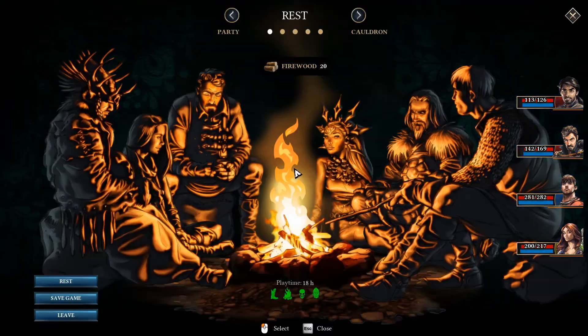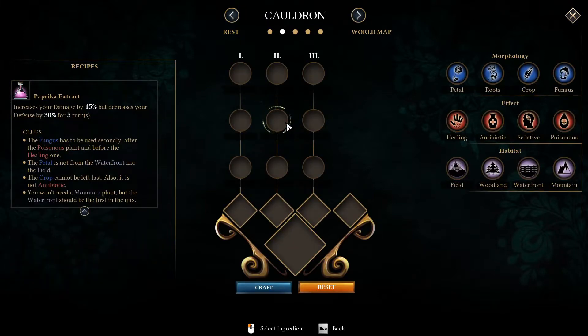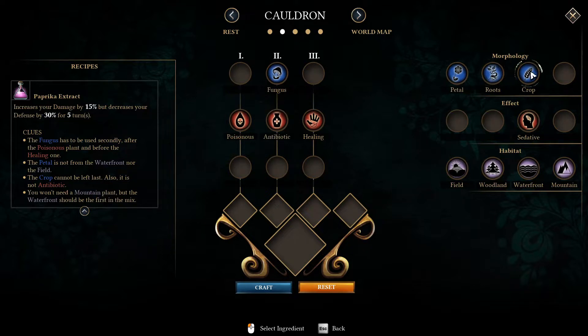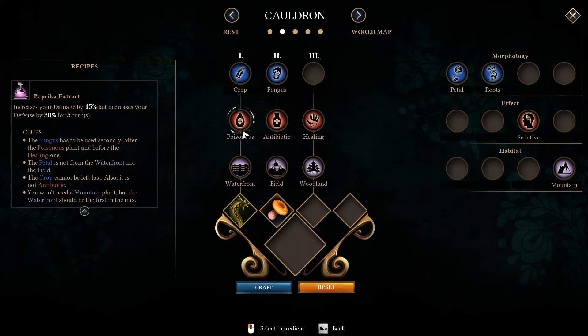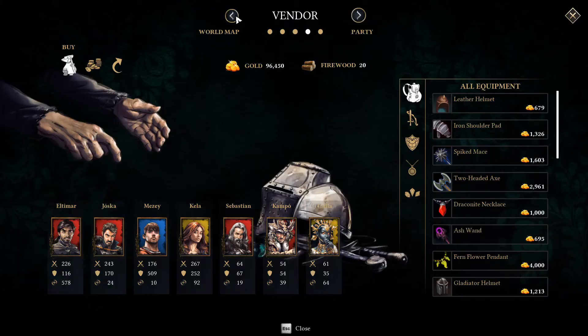We are killing it for secrets in this game. Paprika extract - increases your damage by 15% but decreases your defense by 30% for 5 turns. Fungus has to be secondly after the poisonous plant and before the healing one. Poisonous, healing, fungus. The petal is not from the waterfront nor from the field. The cropped cannot be left last, and it is not an antibiotic. Waterfront should be first in the mix. Gold - like that. Easy enough. Another thousand experience in the bank.